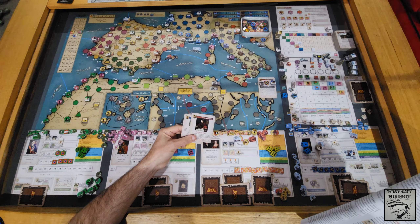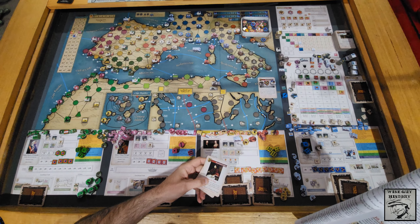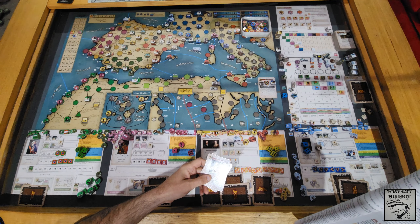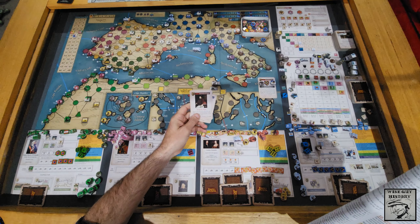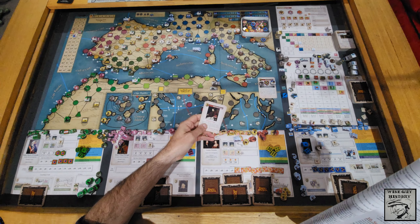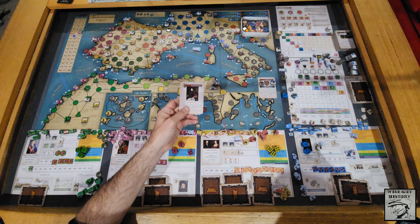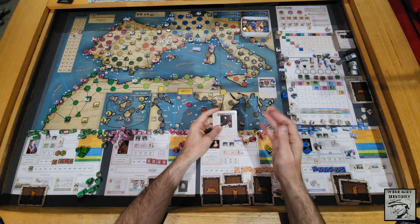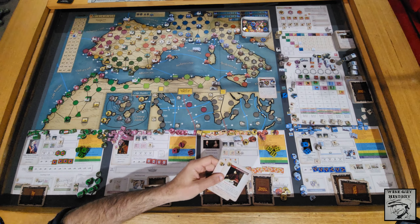Second place rolls a die — on a five or more they gain a VP — then execute their event. Third place just executes their event. Fourth place doesn't execute their event but can move any influence marker on a minor power up or down. I'm not sure what happens if this is a mandatory event, since it basically has to happen. I'll check that out — what happens if you play a mandatory event that isn't resolved. In any case, the Muslim player doesn't care much whether it comes off.